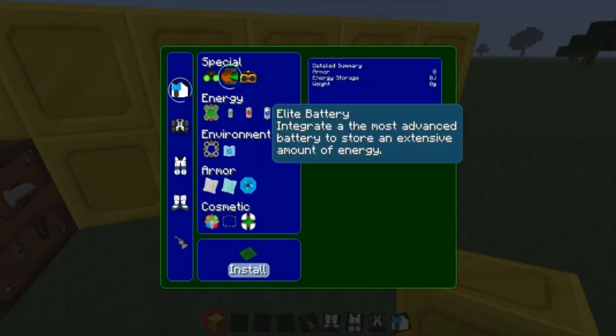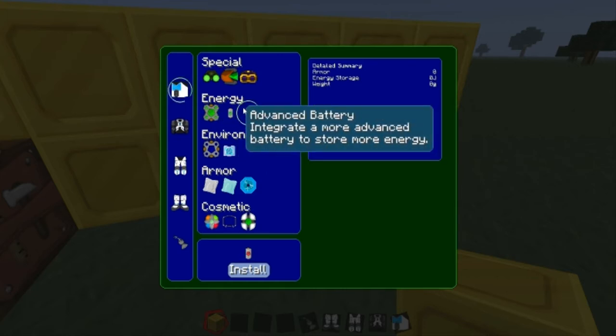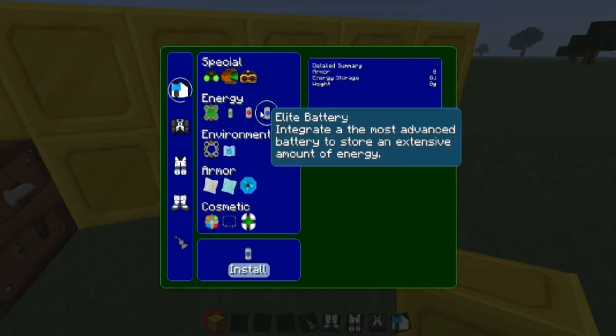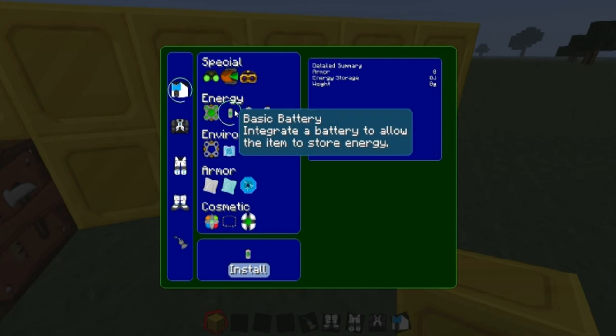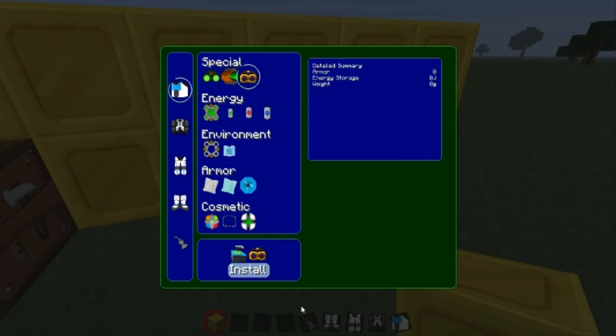That's how you craft everything. If you want to know how to do these extra things — like how to make batteries and all that — if you don't have enough items, you can type in the item in the bottom, then hover over it with your mouse and hit R, and it'll tell you how to craft it.